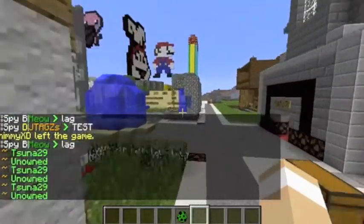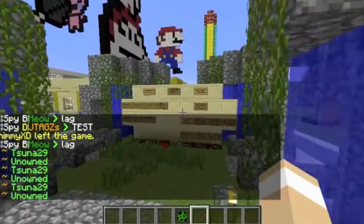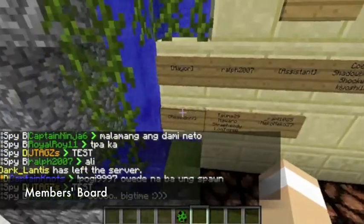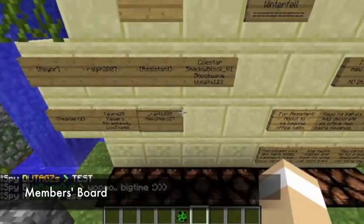Let's take a look at those other things. Welcome to Winterfell. These are the members of Winterfell — this is their town list. Mayor is ralph, assistants are co-star, shadowblock v1, shockwave, and kiyoshi.